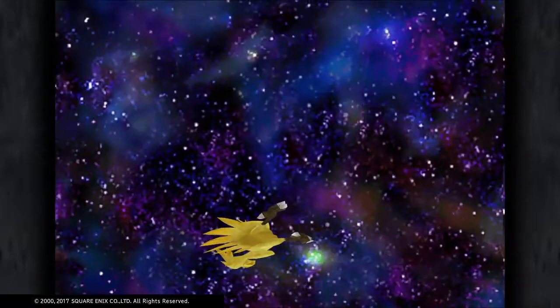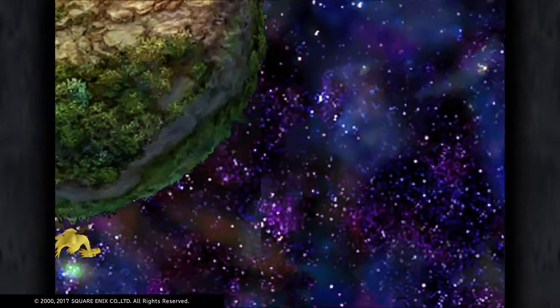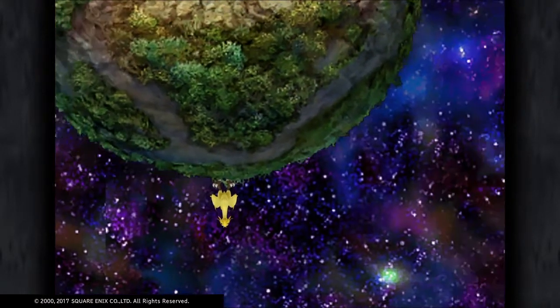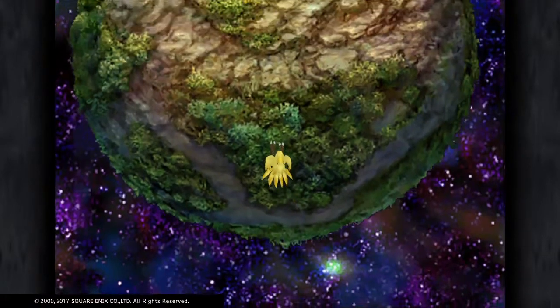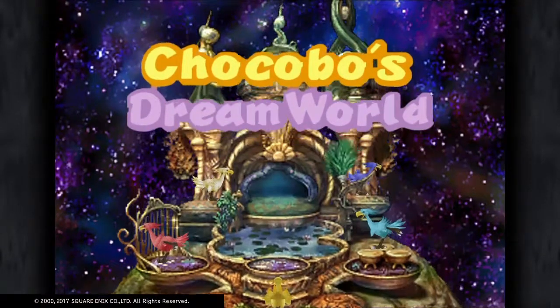So we can go to the light blue bits of the shoreline which has got water in it — Reef, I guess. And this is the Chocobo's dream world, yeah, it's a little bit weird. So we've got our upgrade there.